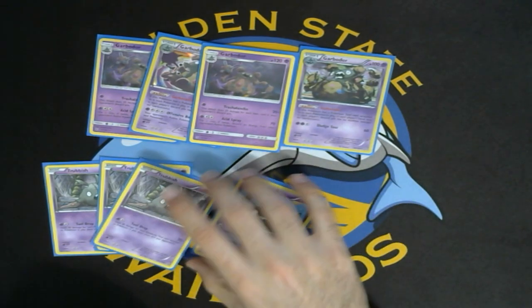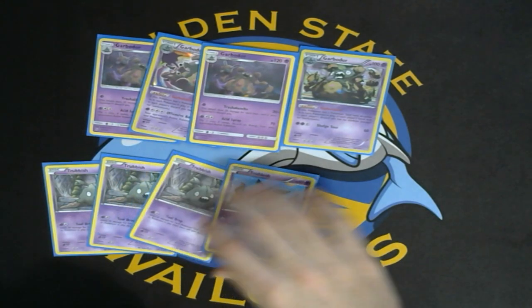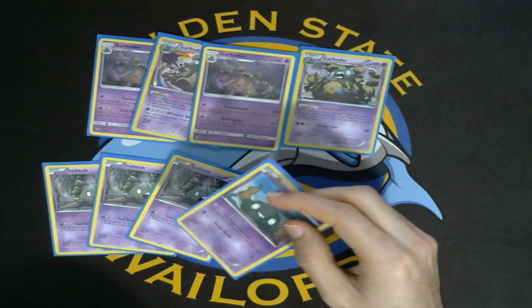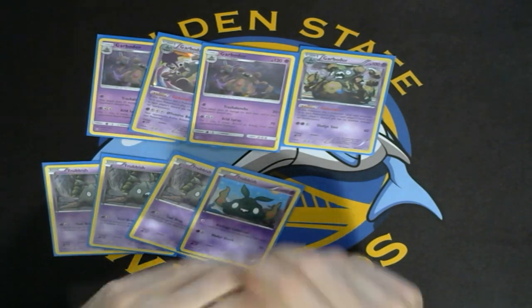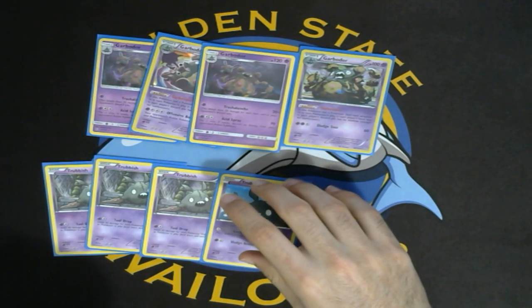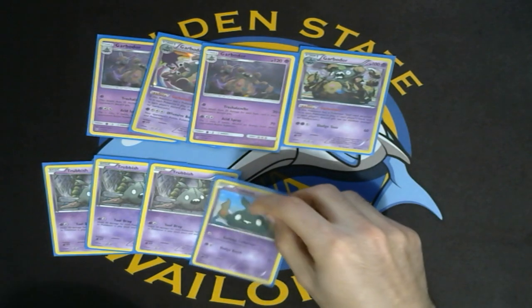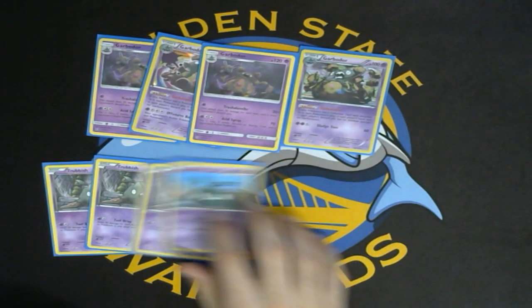Acid Spray is also perfectly fine to play. There are many times in a tournament that Acid Spray might come up more often than Tool Drop. I faced Greninja in two matches — in my win-in in round three, because it was five rounds and it put me at 3-0, and also in top eight. This Trubbish was actually really scary to have down because of how easy it is to just kill with a Giant Water Shuriken.